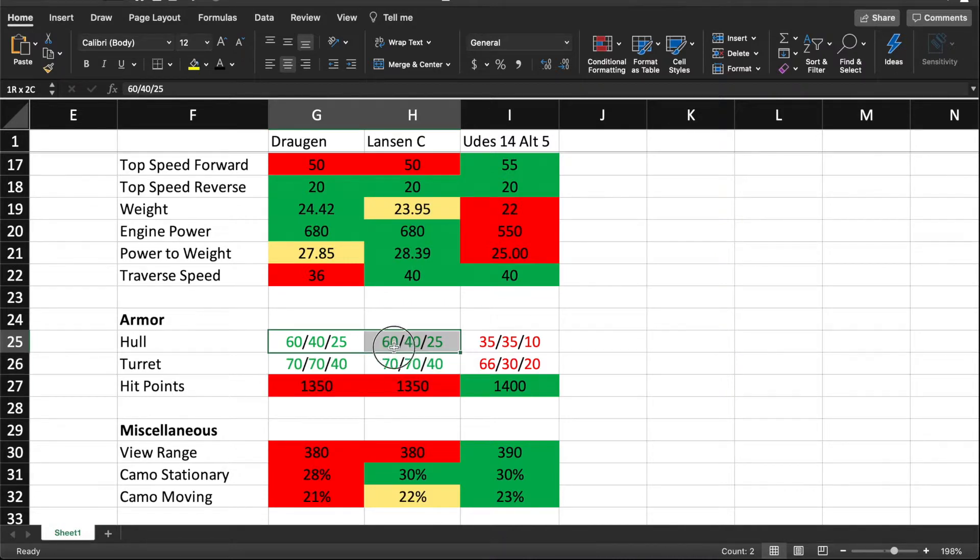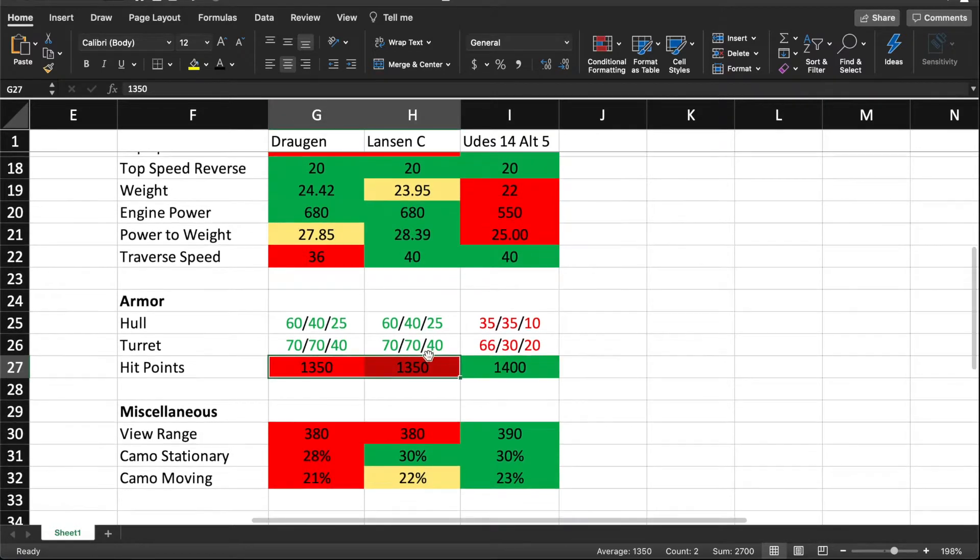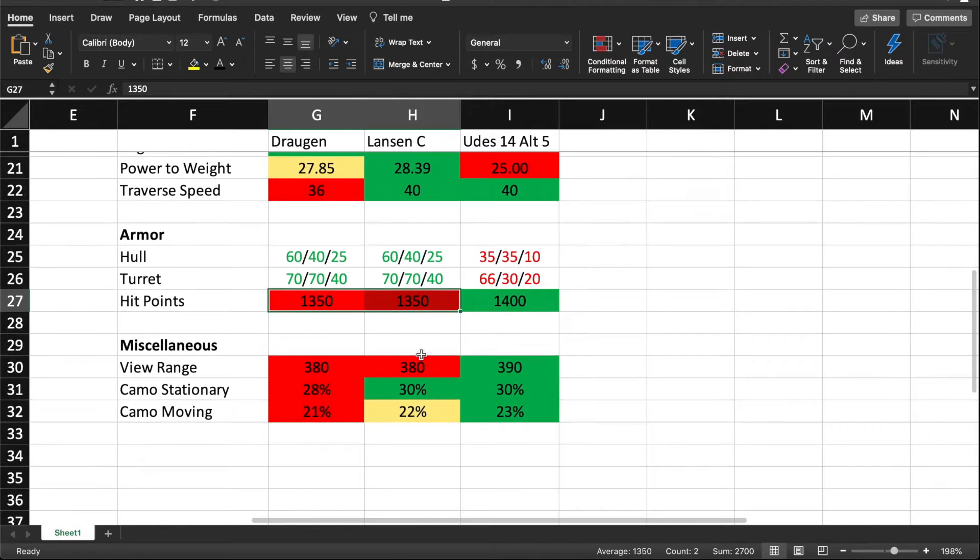The armor is exactly the same on both Lansens — only 60 millimeters on the front and 70 on the front of the turret. Just don't get hit; you're not going to bounce anything. On the Yudas, you can be HE-spammed and get penned every single time. The Yudas actually has the most hit points, only by 50 — 1,400 compared to 1,350 on both Lansens. View range is 380, which is pretty good, but not as good as the Yudas' 390 at Tier 8.